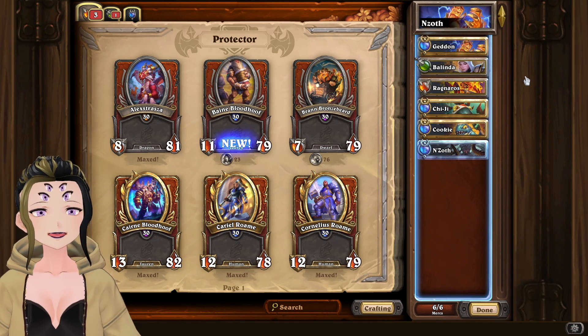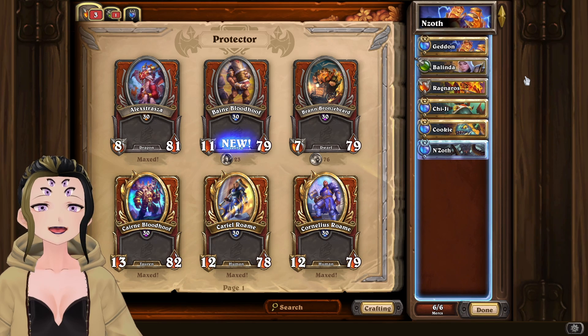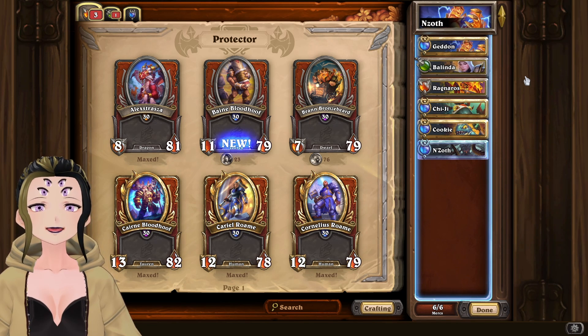Hey, it's Hubs here with task 4 of the Yashiraj event. The task in question is completing the N'zoth bounty with N'zoth in your party.